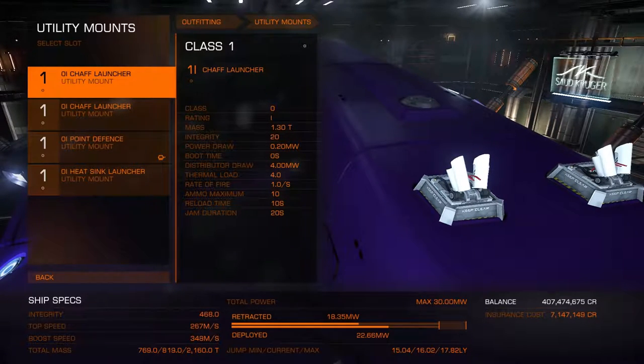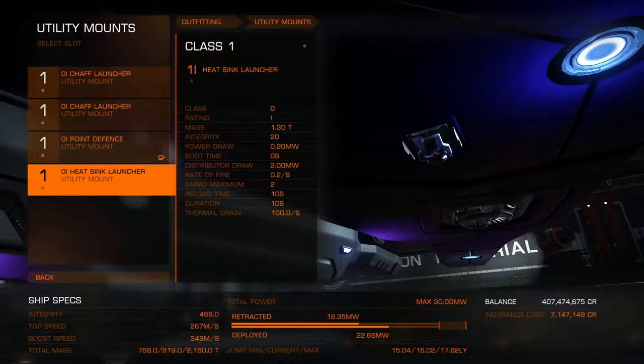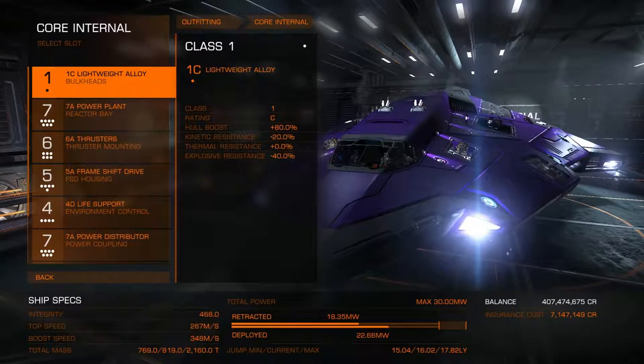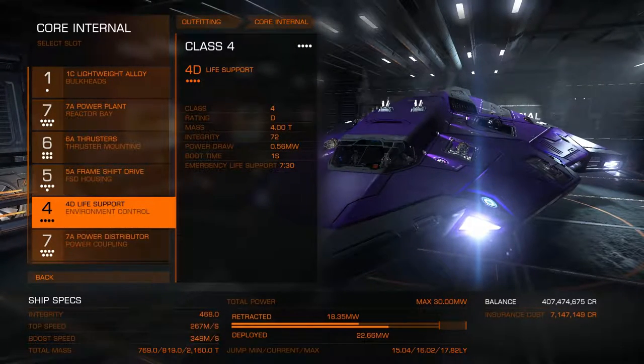This is pretty much a defensive ship. If we get into a fight I will fight, but I don't have to — I can just run away. I've got two chaff launchers, a point defense, and a heatsink launcher. I'll keep the heatsink launcher for now in case it overheats. For light alloys, I really just want the speed out of this thing — I'm not worrying about the heavy ones since I'm not attacking vehicles for mining.